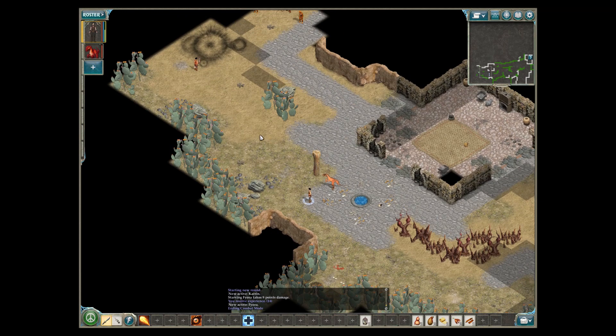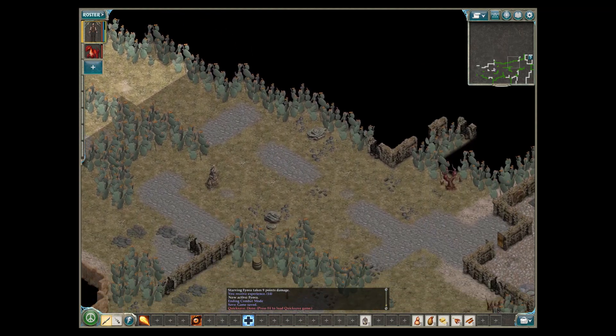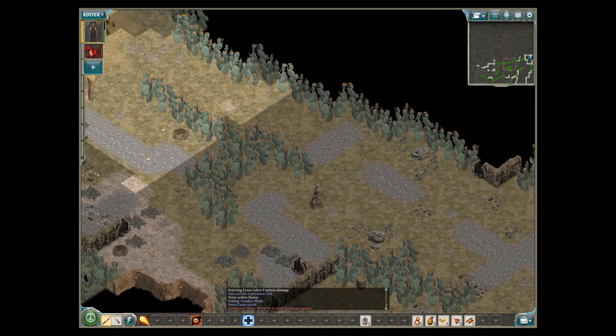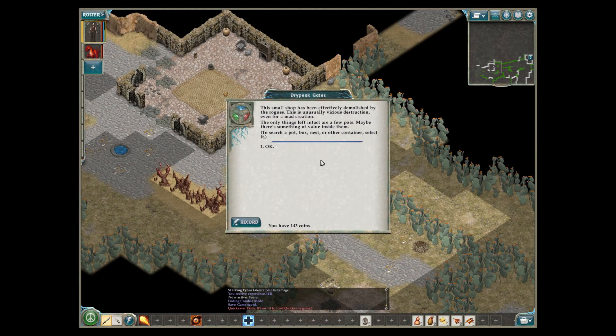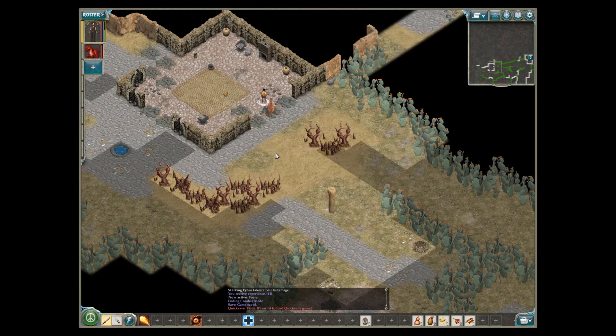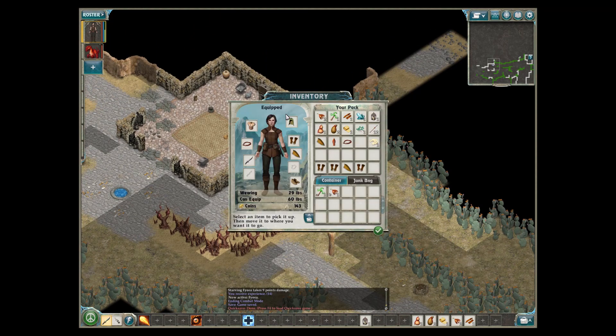This small shop has been effectively demolished by the rogues — unusually vicious destruction, even for a mad creation. The only things left intact are fuel pots; maybe there's something of value inside them. To search a pot, box, nest, or other containers, select it. Most people have already figured this stuff out by the time they get to this area.